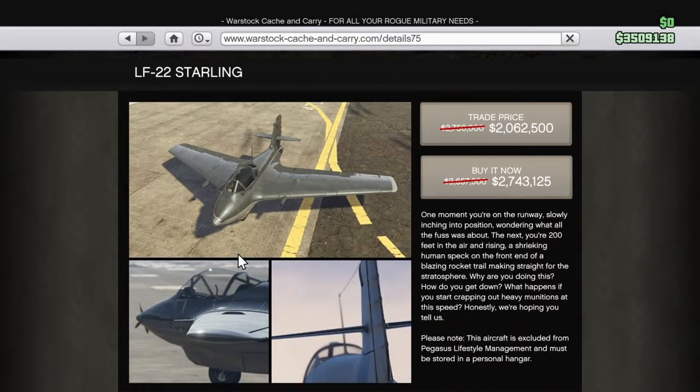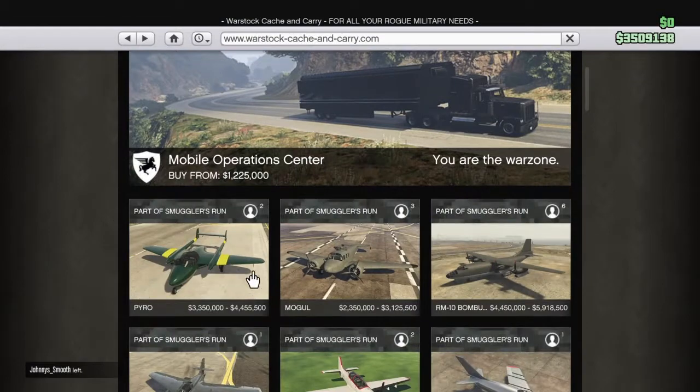There are vehicles on sale this week. The new vehicle on sale right now is the LF-22 Starling. You can trade it in for two million sixty-two thousand five hundred dollars, or buy it outright for two million seven hundred forty-three thousand one hundred and twenty-five dollars. The regular price was three million six hundred fifty-seven thousand five hundred, so if you guys want to take advantage and buy it while you can, now's the time.